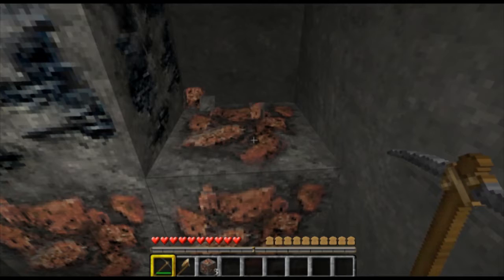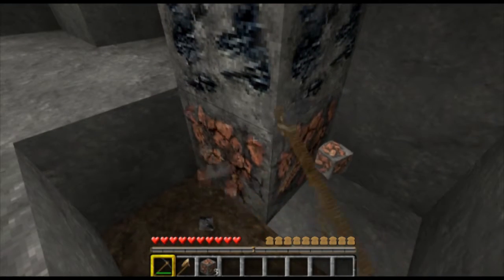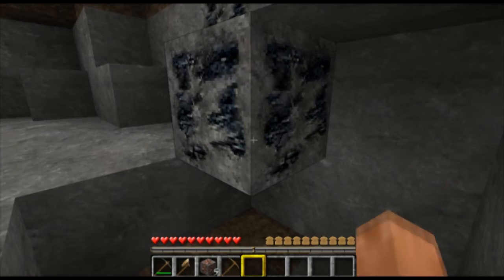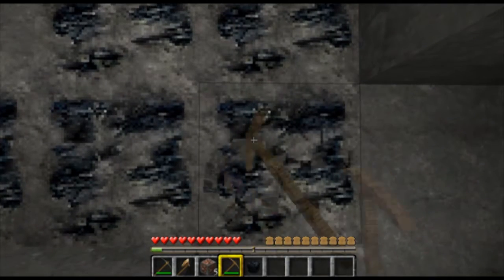Sometimes it's taken me ages to get any coal. What happened to the wood that I just... I've taken the wood. Let's use the wooden pickaxe — I would just punch the coal, to be honest. But I've only got three parts.